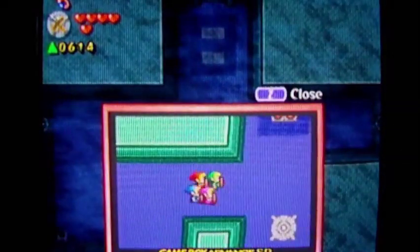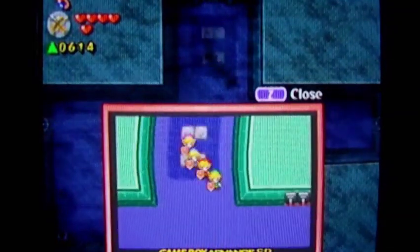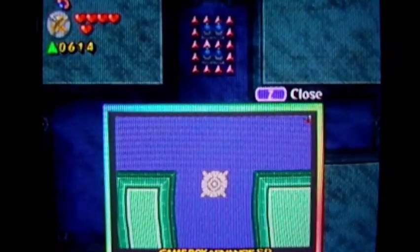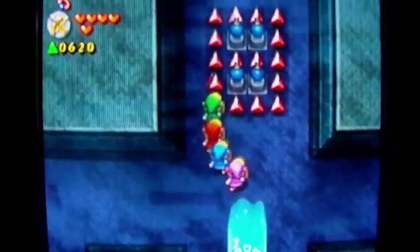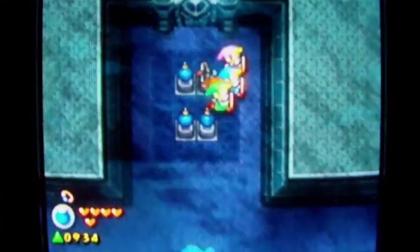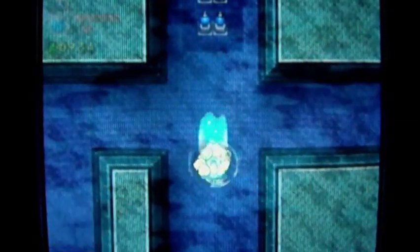Now I'm in the dark world — I should say the Game Boy Advance SP world. There's a switch — horizontal formation. I got a whole bunch of force gems, bombs, and stuff. I guess that was something I needed to do. Let's grab as much as I can before they disappear — I got them, and I got bombs!